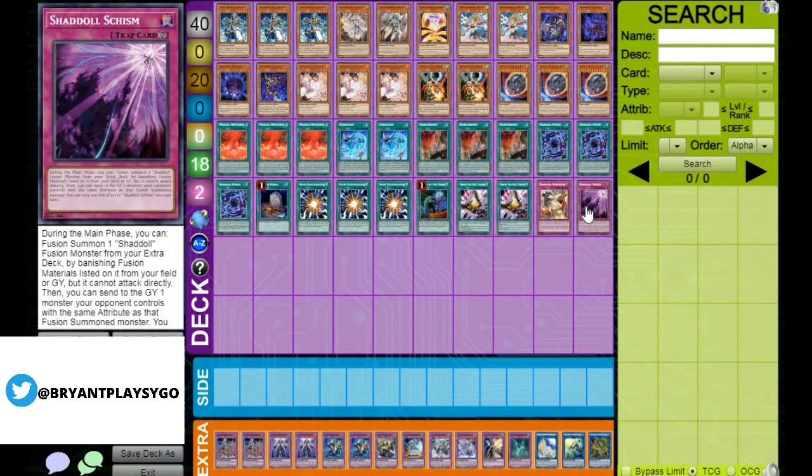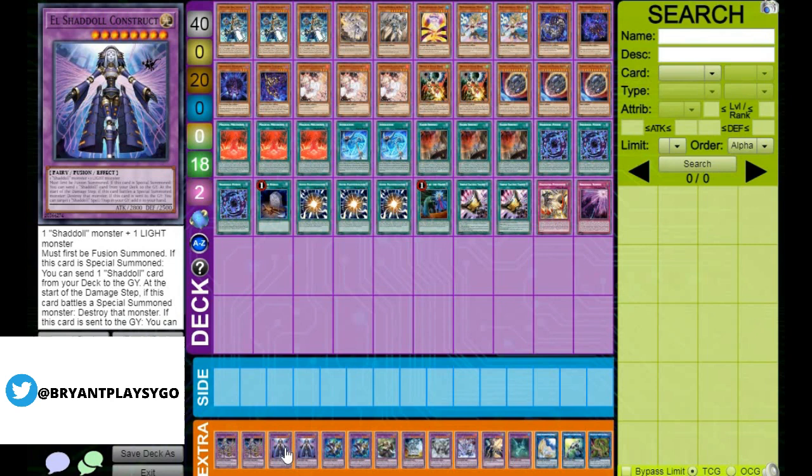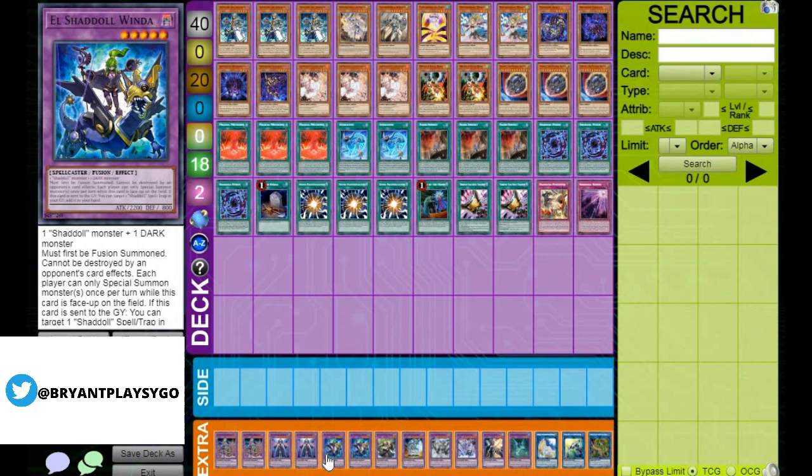Going through our Extra Deck, we have 2 Apkalion — we're going to try and get this to the graveyard with Nadir's Servant, but it also comes up when you want to fusion summon it and link it away for Gravity Controller. Same with Construct, where you dump a card from your deck — for example, Schism to your graveyard — so you can get it back with Gravity Controller or link it away and add it to hand. 2 Winda — probably the most important fusion, because it can stop your opponent's turn. It helps against the Tri-Brigade matchup since they can't activate Revolt, and against Drytron where they pretty much have to negate for Winda or they won't be able to play through the turn. 1 N is because you're playing the Deep and also playing Punishment.